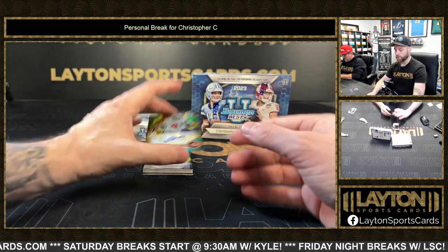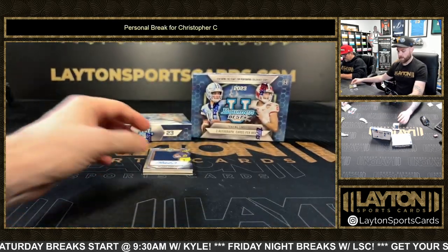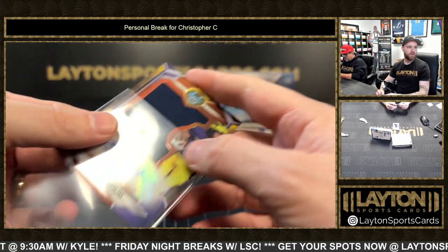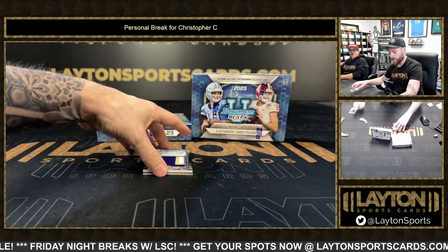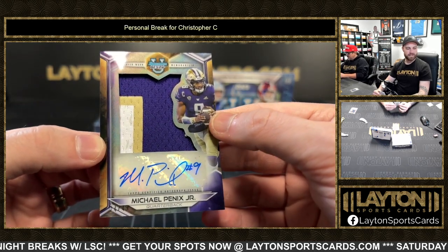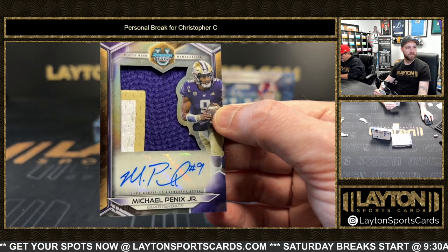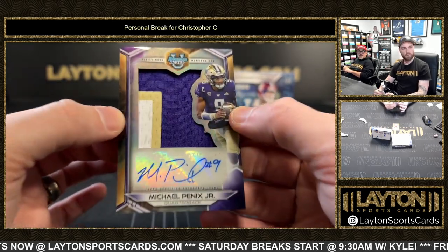Gold geometric auto, Julian Fleming. A Blake Quorum jersey autograph. You know what that means — Anthony's on the sauce. And check this one out: Michael Pennix patch auto to 49! That is exactly what we're looking for for Chris — Michael Pennix three-color patch auto. That is a thing of beauty right there. Clean sig, three color — yep, yep, 24 of 49.